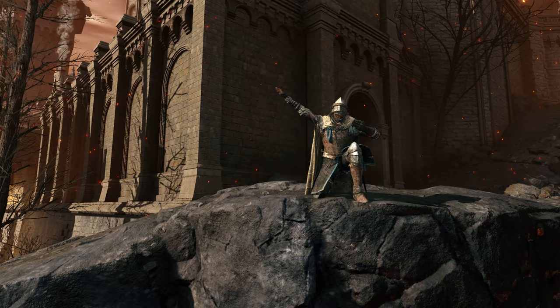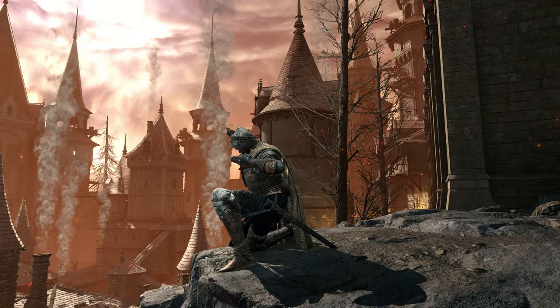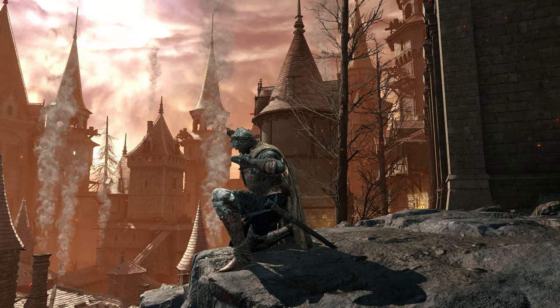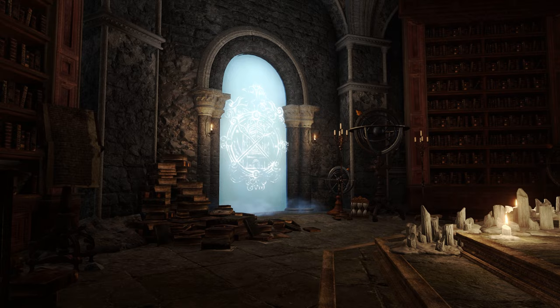Gestures actually have a use outside of striking a cool pose like this, and you can actually use them to get some items out in the world. All you'll need to do is bring the Gesture Erudition along with a Glintstone Crown to this location here, and we can use those two in combination to unlock a secret door.